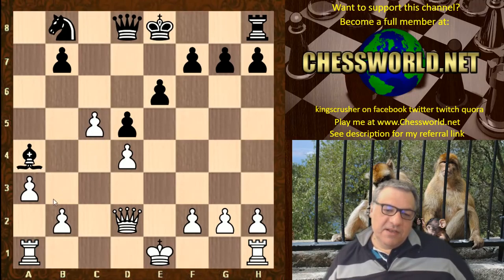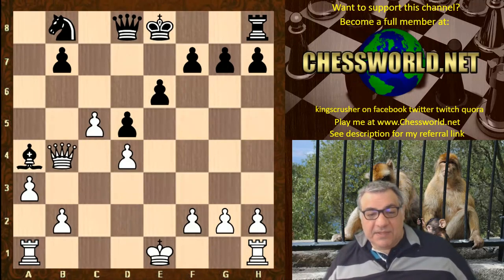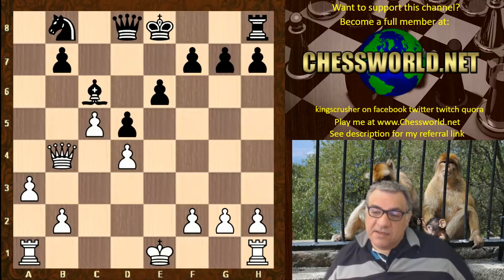It seems white wanted to give Ivanchuk some major headache right from the start. I wonder if you can guess the outrageous move he played — I'll give you five seconds to pause the video. I believe it's a theoretical novelty. Okay — Knight takes a4.